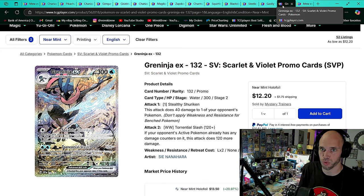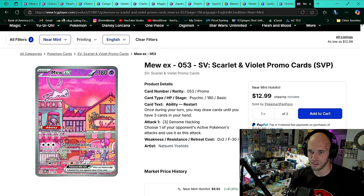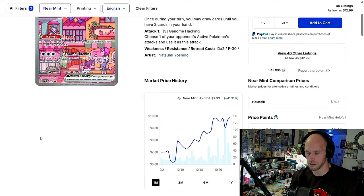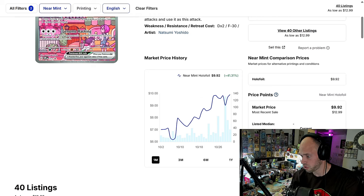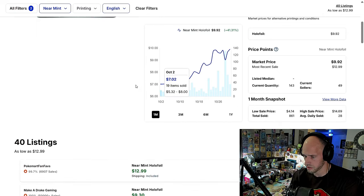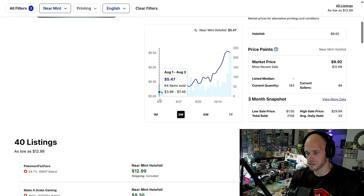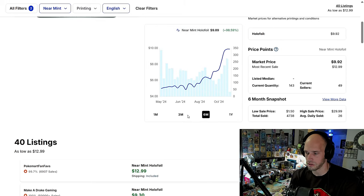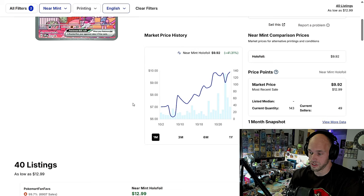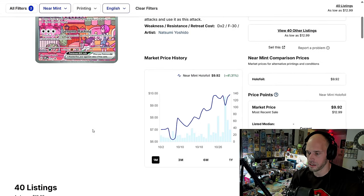Here's the last card before the recap — this beautiful Mew. We started with Mew and we're ending with Mew. The 151 UPC Mew EX is $9.92 with an average daily sold of 28. That's actually a lot for just a promo — well, they use it in decks. There's a Mew deck, right? Yeah, that makes sense. It was kind of just a $4 or $5 card — beautiful artwork, beautiful everything, but it's a promo so it's $5. Well, guess what? Enough time goes by and people stop caring about that. Because demand is demand, and this card is demanding. It's up 41% on the one month.